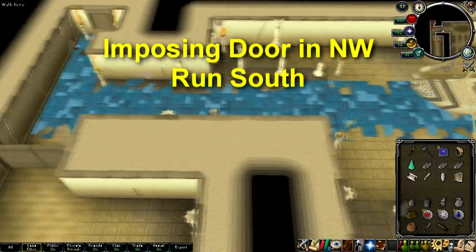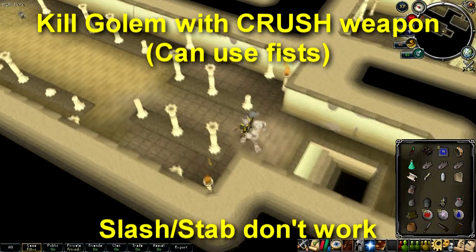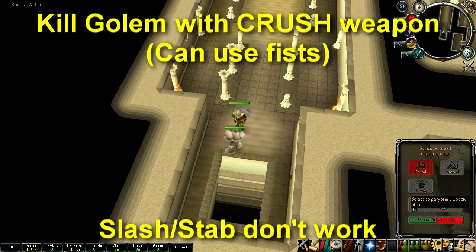Once at the pyramid, open the imposing door in the north west and go south. Kill the golem with a crush attack style weapon — you can use a fish if you don't have a crush weapon. The golem is easy anyway.